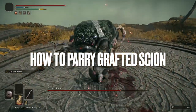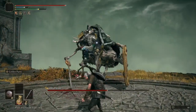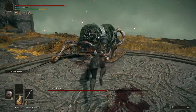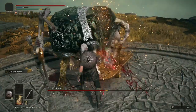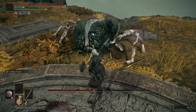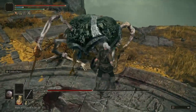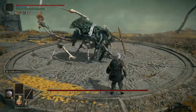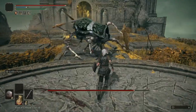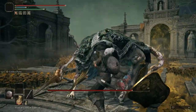Hey guys, Thingfishy here with episode 6 of my in-depth parrying tutorial series — the series that digs a little deeper into parrying and gives you specific input timings for attacks, for those of you for which the standard blanket parrying advice isn't quite working yet. Today I'm going to be covering the Grafted Scion, a boss which I'd highly recommend a parrying approach for, even if your build isn't specifically set up for this.